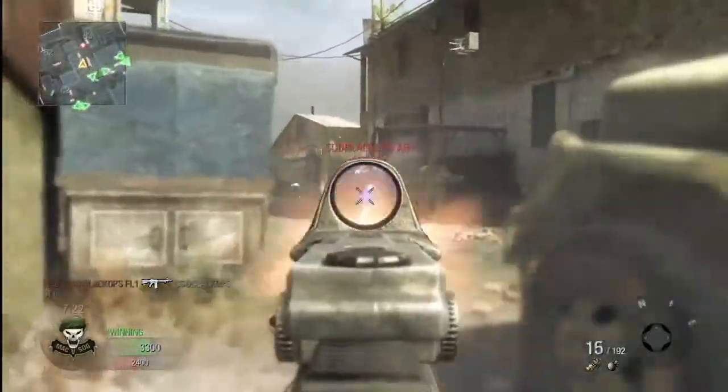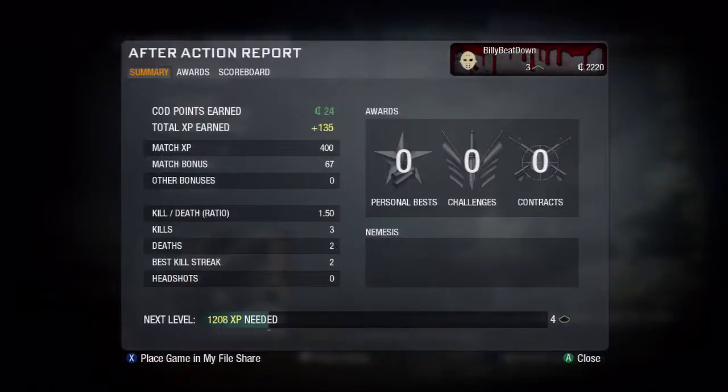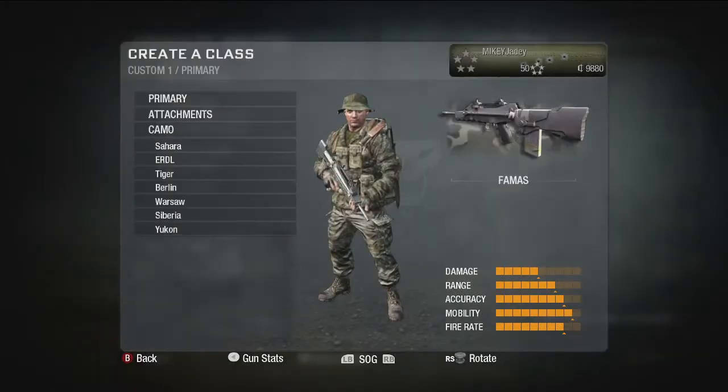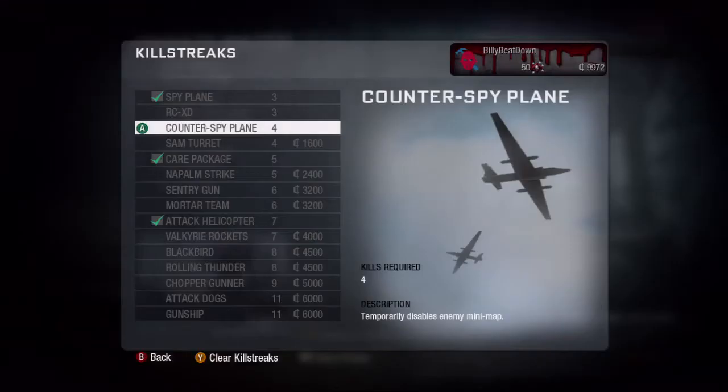Currency is a multiplayer-only feature. It is earned at each rank progression, and you also earn currency in a match as a match bonus. With currency, you can buy weapons, weapon attachments, camo skins, customized red dot reticles. You can buy the ability to place your clan tag on your weapon. You can buy perks. You can buy killstreaks.